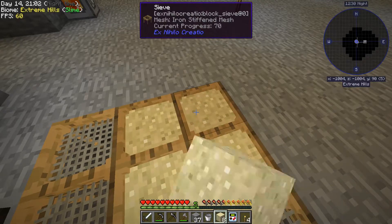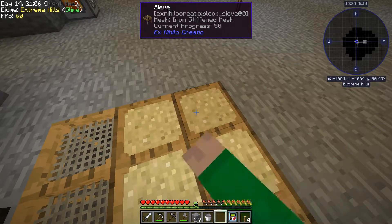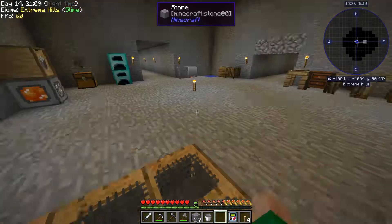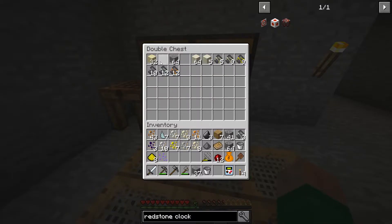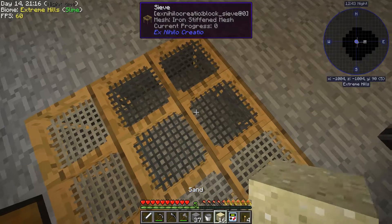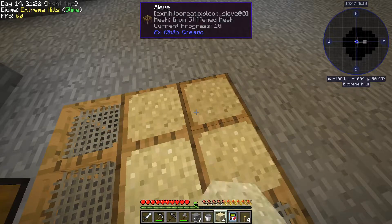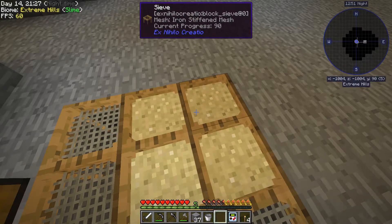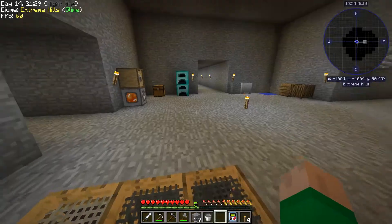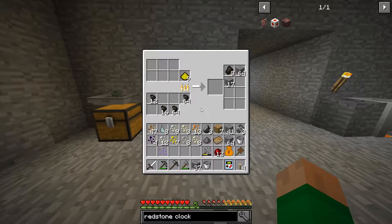I just want an infinite source of lava that's automatically filling the smeltery at the same time. Let's do another half stack - come on, lucky rolls. There we go, we got nine. I'm going to throw those in and smelt those down.